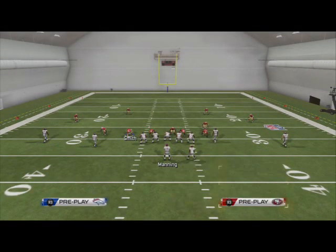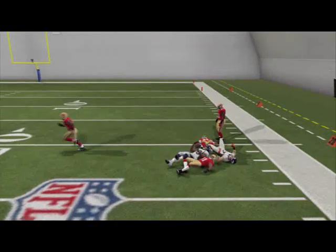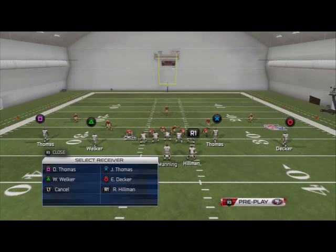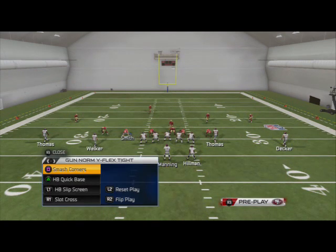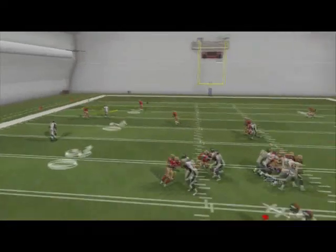Next read on this play is the flat to the right. If the left flat's not open, look to the right flat — against cover four something like that it might be open. Third read is your route against man or cover three — that's going to be wide open. And your fourth read is the corner route, which is going to be open against cover two sink — pass lead it to the left and up.